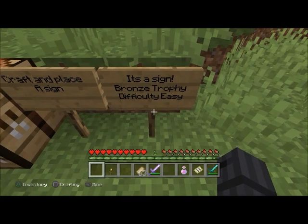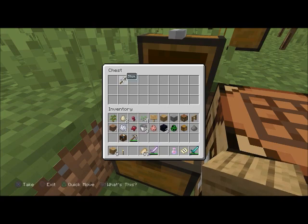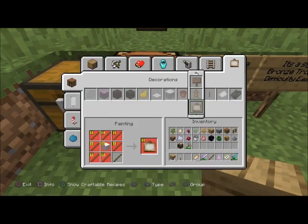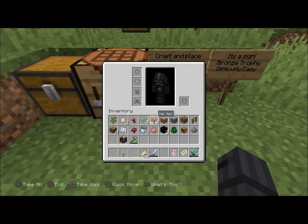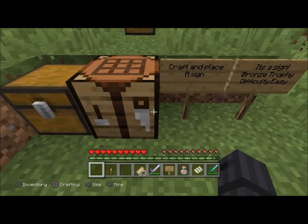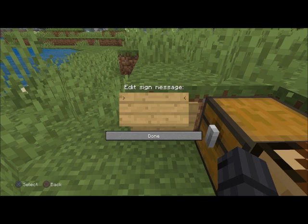'It's a Sign' — bronze trophy, difficulty easy. Craft and place a sign. You need six wood planks and one stick. It doesn't matter what kind of wood it is — oak, spruce, birch, acacia, jungle, or dark oak. Just place one sign. Write something on it if you want.